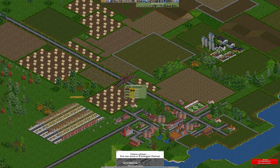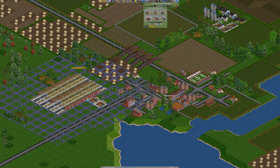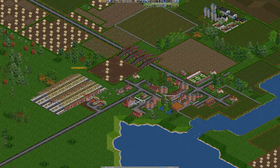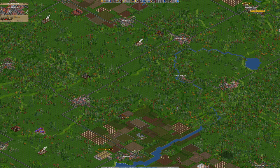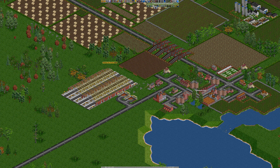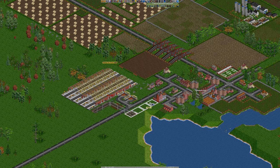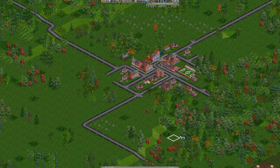So what we'll do is we'll put some buses in here. Great Tila — you're a city as well, flipping heck. We'll go down there like that. We'll have some trams between the two big cities.